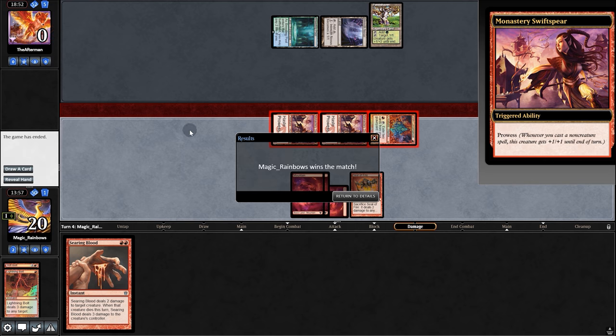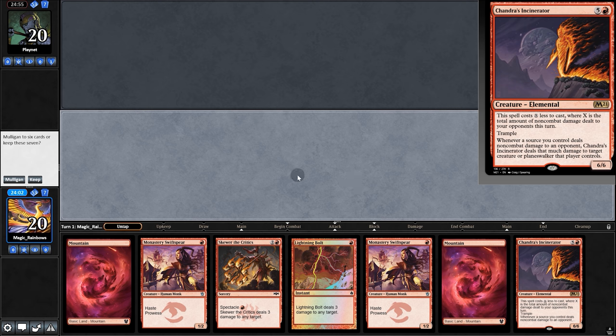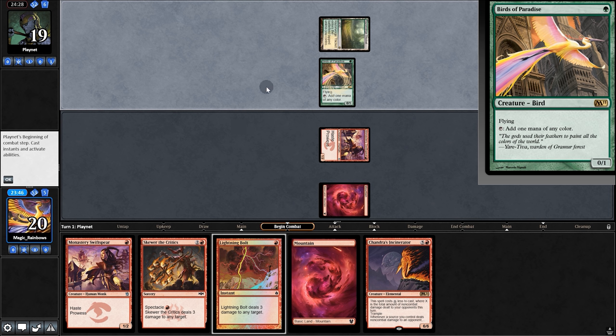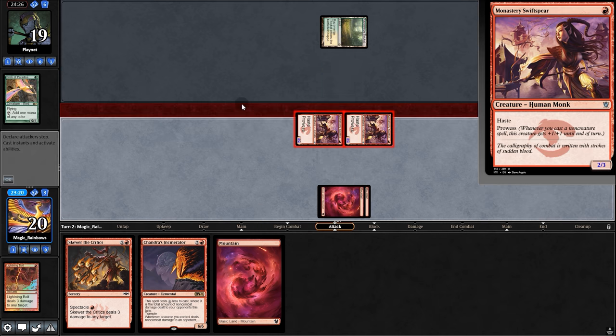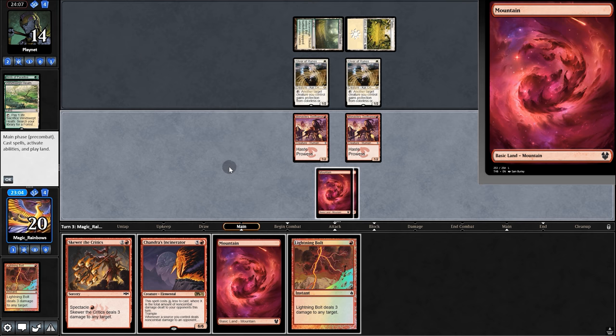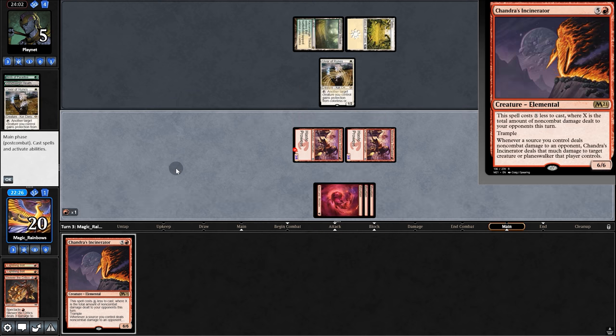Now 4-0, let's see if we can get that elusive 5-0. Opening hand — we'll keep. Opponents on a Luras deck. They play Birds — not burn. We bolt the bird, play Monastery, swing for four. Giver, double Giver. Bolt, Skewer, swing for six — they chump. Incinerator! Hooray — back to opponent, what are they gonna do? It's Devoted Druid, they might be tapped out.